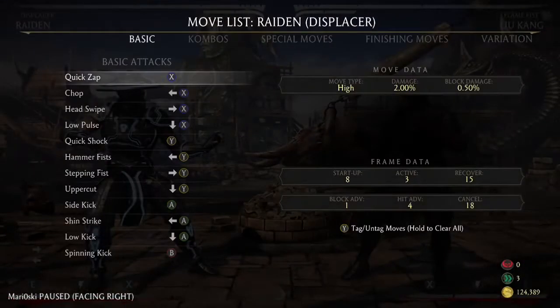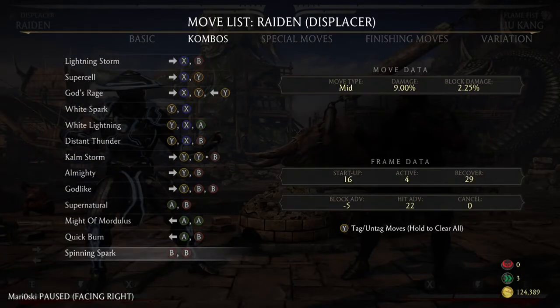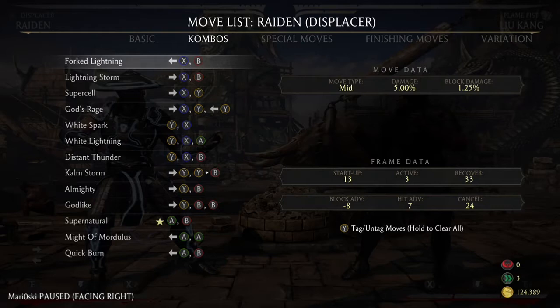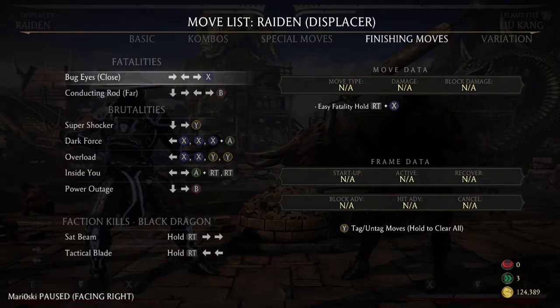Alright, first you're going to want to look for the A-B Combo. Don't know what it's called. Supernatural. We're going to look for Supernatural and we're going to look for Fort. Lightning. And as well as the X-Ray.